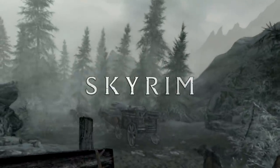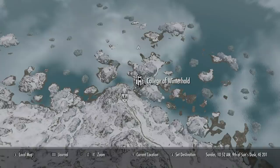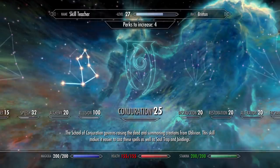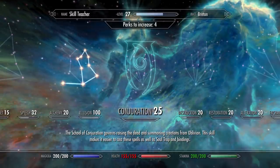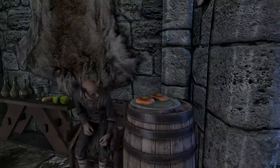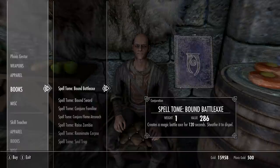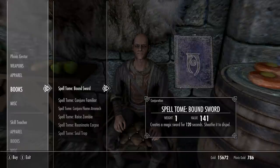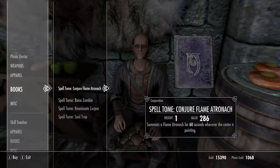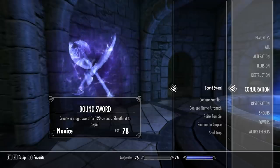Welcome back to another Skyrim Skills Series episode. Today we are going to be doing Conjuration. For everything Conjuration, you're going to want to come to the College of Winterhold. Right now my Conjuration is at 25, so I have Apprentice level. Come and talk to Phineas and he will sell you all the spells you are able to access at your level. First of all, we're going to be doing Bound Bow, Conjure Familiar, Conjure Flame Atronach, Raise Zombie, Reanimate Corpse, and Soul Trap.